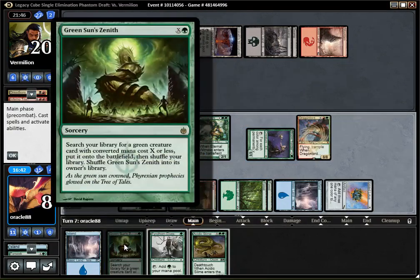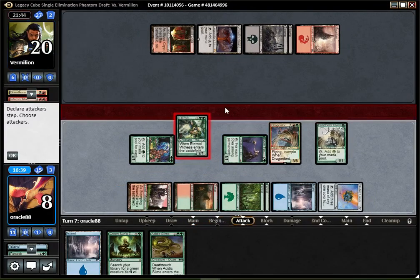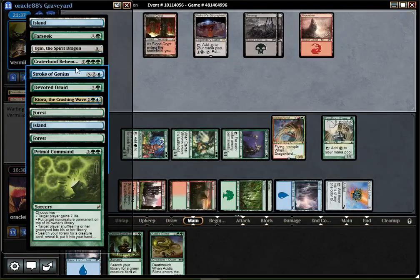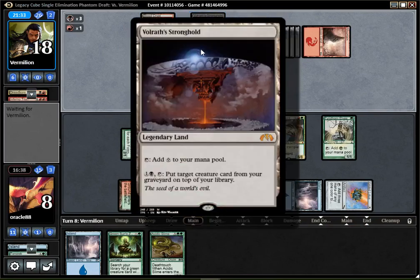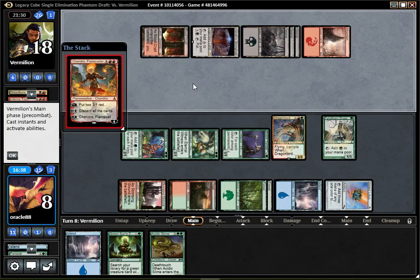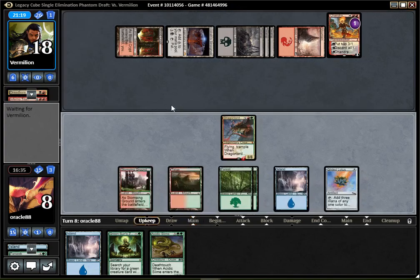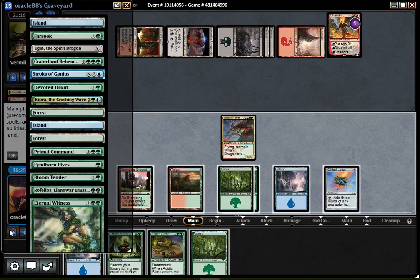Now I don't really want to Green Sun's Zenith yet — I'm just going to drop Fyndhorn Elf and attack for two. I forgot about Atarka but it kind of felt like all my good threats were going into the graveyard, which is actually not the case. Next turn I can Acidic Slime the Stronghold so they cannot get back their Titan. If they have a Grave Titan here I lose though. Chandra is not really an issue. It's good but I don't really need the mana anymore.